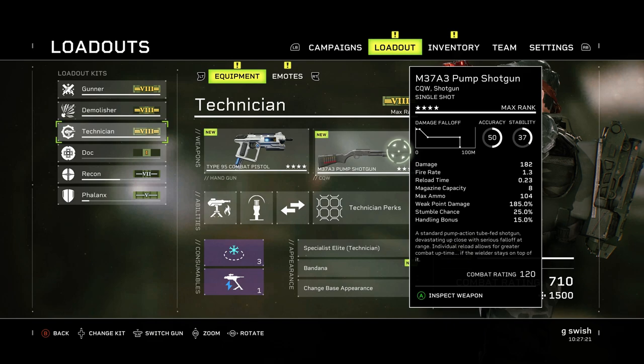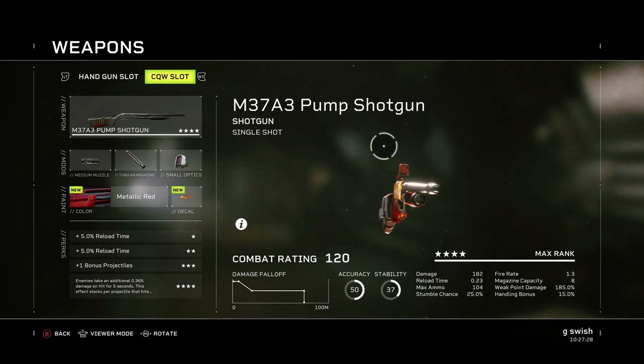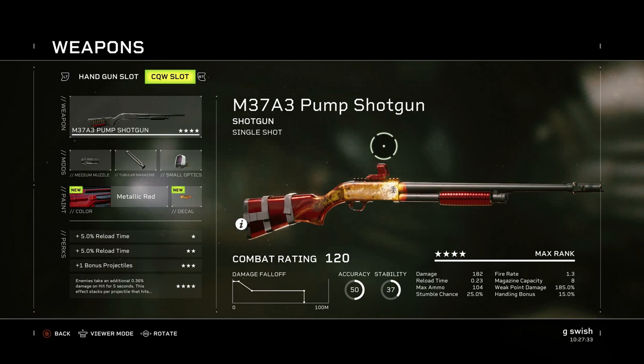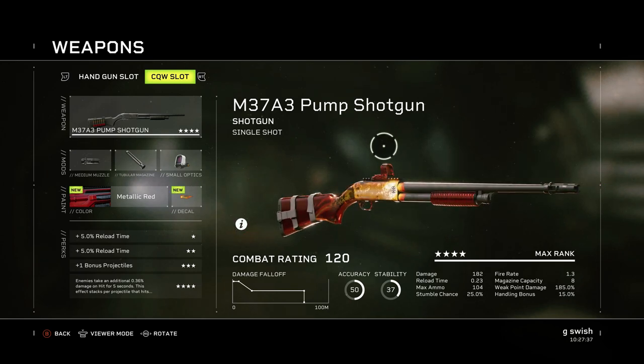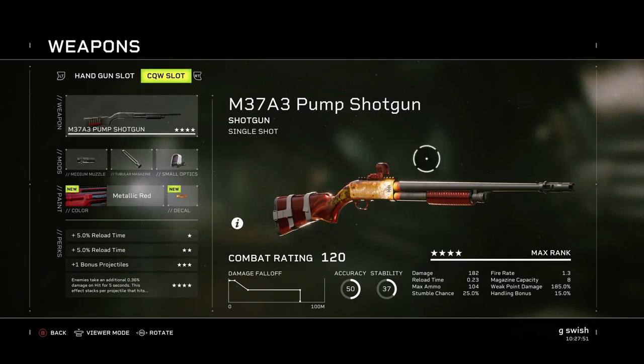Coming over to his close quarter weapon, I've picked the M37A3 pump shotgun. This shotgun is just absolutely phenomenal — I didn't realise how good it was until I started using it, and since I have, I haven't really switched off of it much. It's obviously not got the fastest fire rate, the best accuracy or stability, but it's just good at what it does. It really can one-shot most things in the game. On later game difficulties you will need to be getting those headshots and weak point damage, but it will still nuke most of the smaller adds. Most times you're in close quarters your flame turret will be hitting them too, so their health is really going to be deteriorating fast.